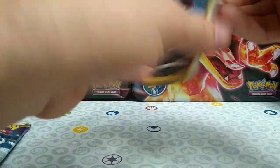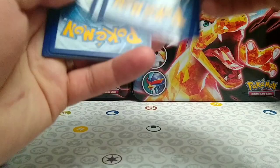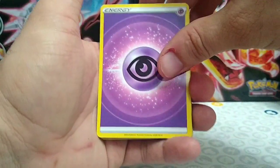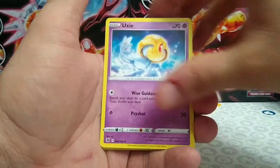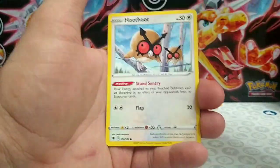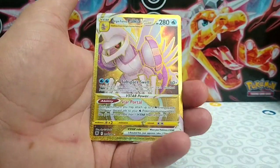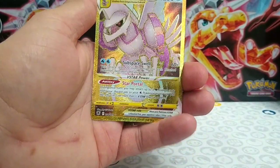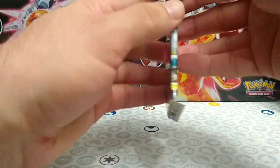On to our second pack, card code. We have Psychic energy, Azelf, Switch Cart, Uxie, Hisuian Swinub, Qwilfish, Rowlet, another Hisuian Swinub, Qwilfish, Oshawott, Hoothoot, Hisuian Sneasel, and — oh my goodness — we hit a gold card right off the bat! Origin Forme Palkia V-Star! Beautiful looking card. Nice job, right off the bat, second pack in and we already have that going for us.